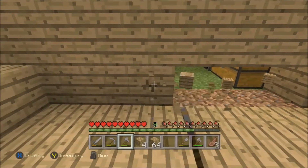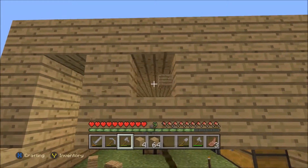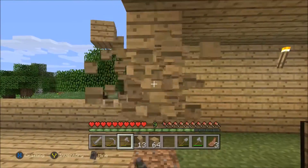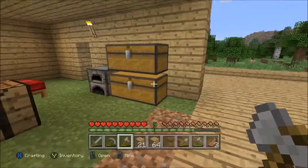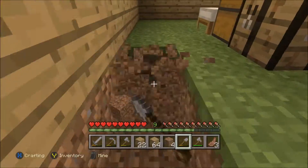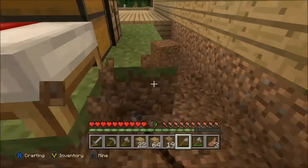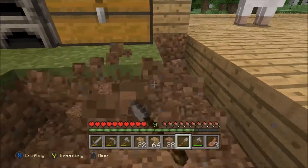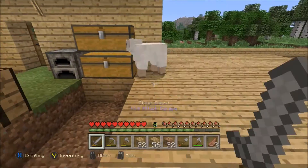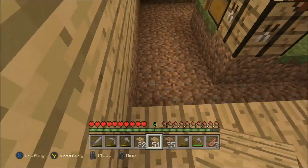So what we're gonna do is we're gonna start tearing down this wall here and go ahead and take the blocks out of it as well. And we're just gonna go ahead and do the same thing in here - take out all of the grass. Get out of here, sheep. Ruining the video.